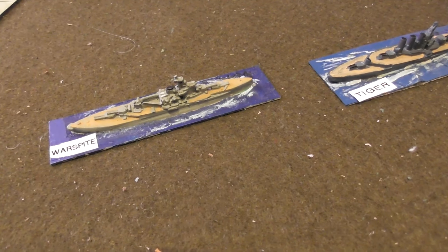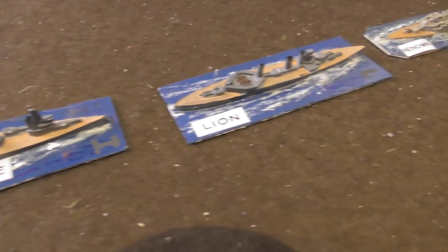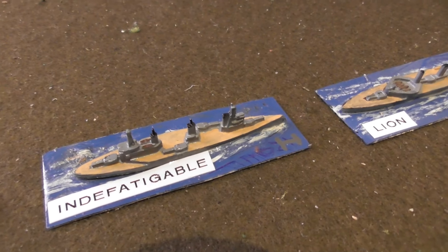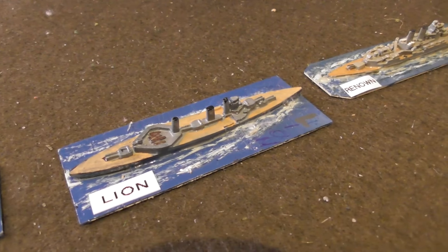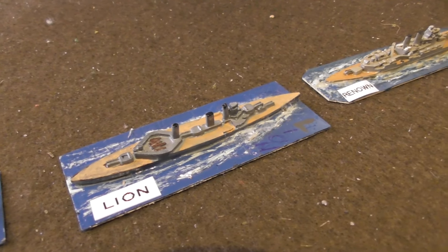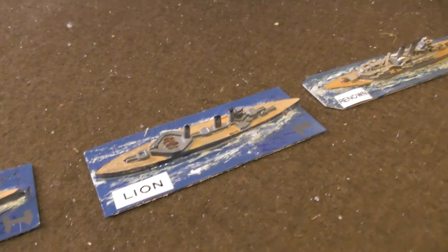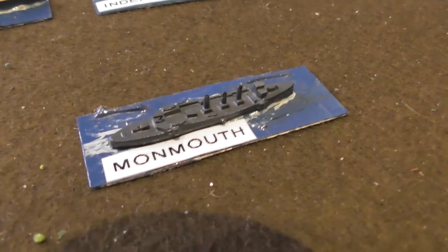We have HMS Tiger, HMS Indefatigable — which, as you'll notice, is not a centerline warship; the guns are on its flanks — whereas the Tiger is a centerline warship. The Lion is a centerline ship with a gun in the middle, and then the Renown at the front, which is again a centerline ship. I also have the Monmouth, which is an armored cruiser.